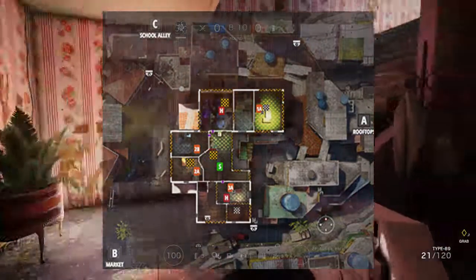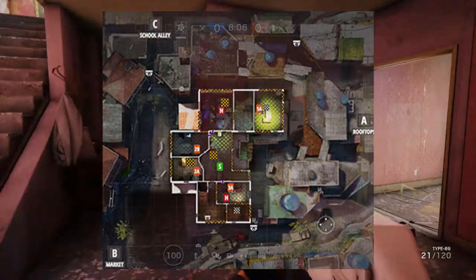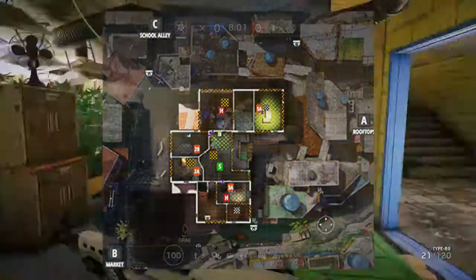To recap for the second floor: bomb locations are in meth lab, football bedroom, football office, and Ant's bedroom. Hostage is in grow room or Ant's bedroom. Secure area is in football apartment.